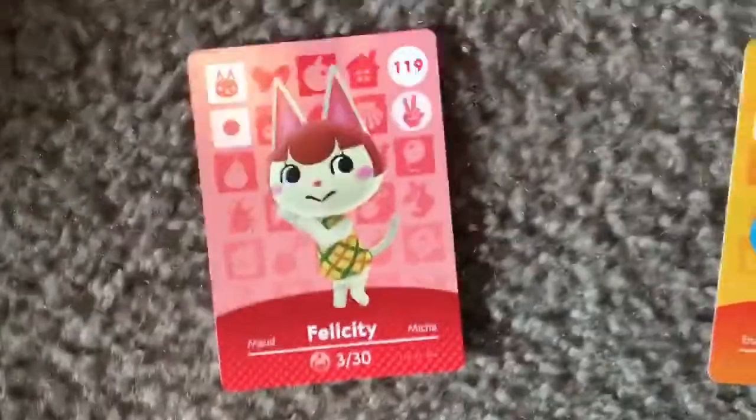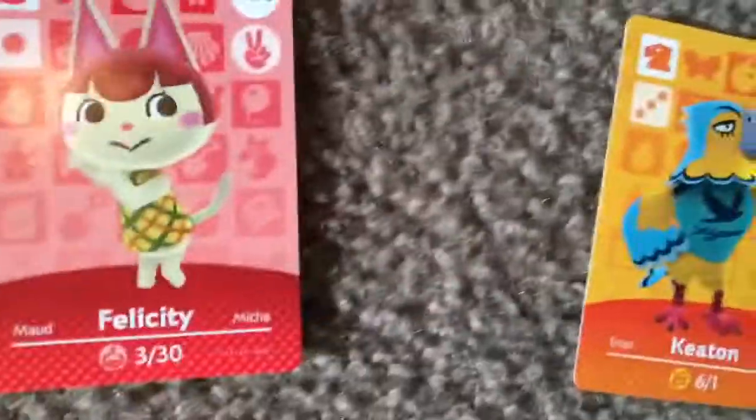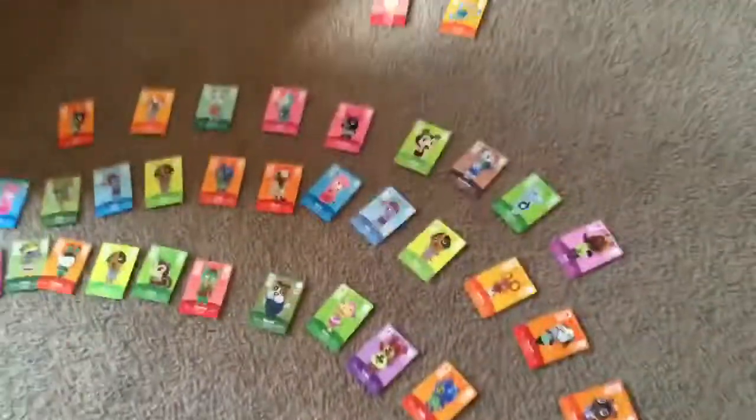It's beautiful. My favorite one I got is Felicity — finally, that was the one I was going for. I also want to get Zell the Deer, that's what I really need. I also got Keaton, who I used to have. This is an entire rainbow of cards, and I also got the rest of the stack which is huge. I got like three Butches — one, two, three — and I already have another one, so I have four Butches now. He's really common.